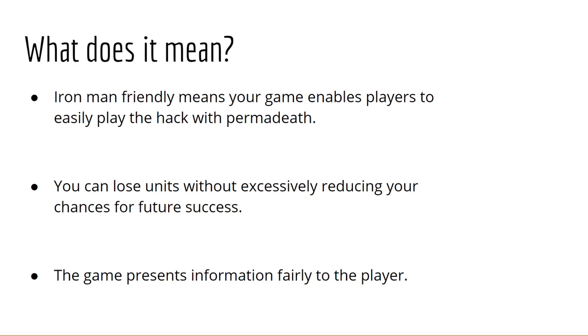Being Iron Man friendly also means you can lose units without excessively reducing your chances for future success. Not all deaths are created equal — losing Jagen in Chapter 1 is probably a way worse blow than losing Gordon in Chapter 1, but the game is still beatable without either of them. The question is: how much does each individual death impact my chance for future success, and how easily are the functions they play replicated by others?